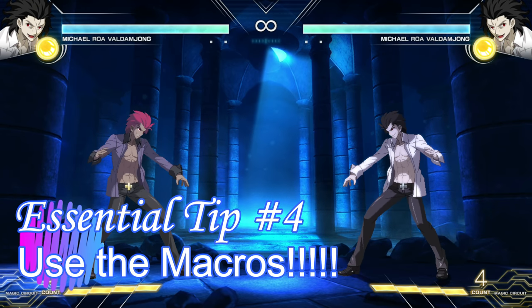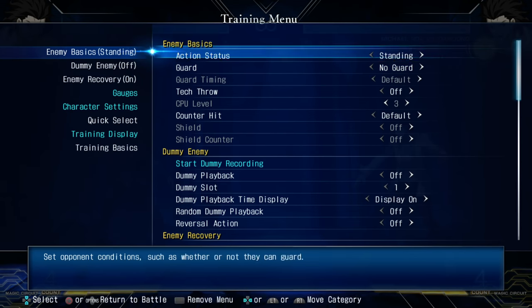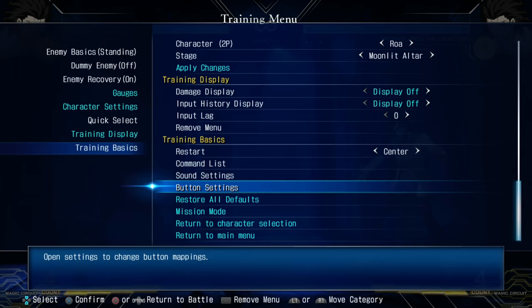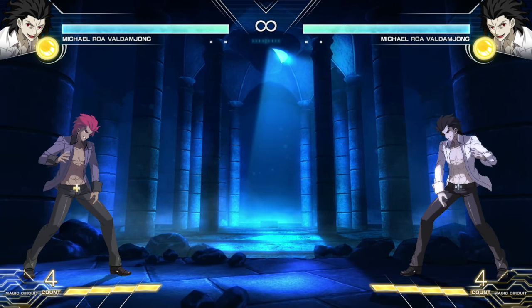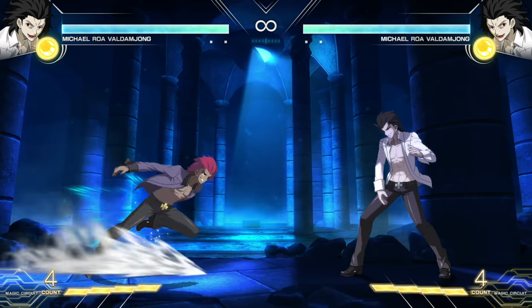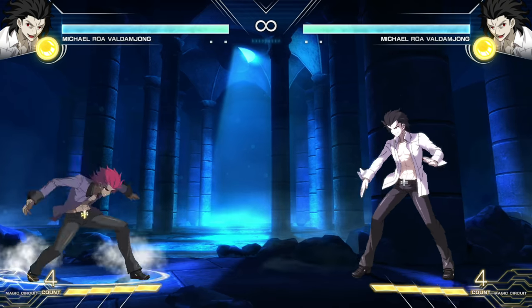Tip four isn't directly gameplay related but can absolutely affect gameplay: macros. You can set your controller to various macros. This is a four-button game but you have more buttons to work with, so please use them. For example, I'm playing on an arcade stick and I have A and B set to one button as the dash macro. That way you don't have to hit forward-forward or back-back — it's simpler to press forward and a button, saving you time.